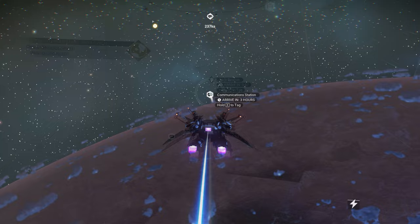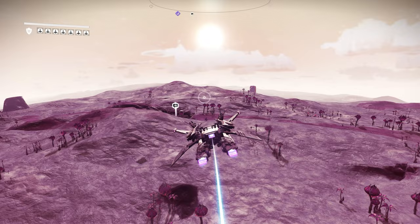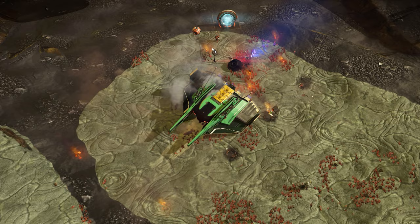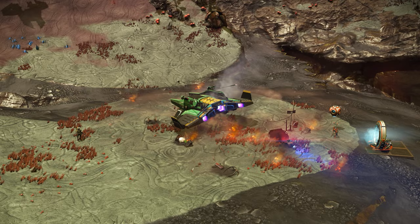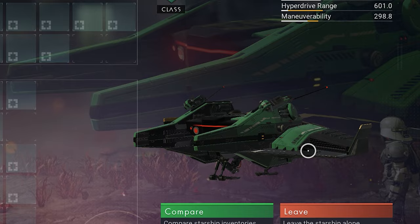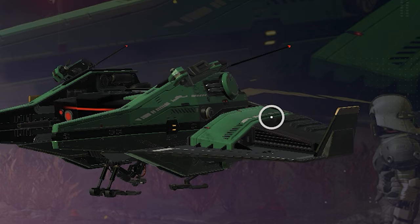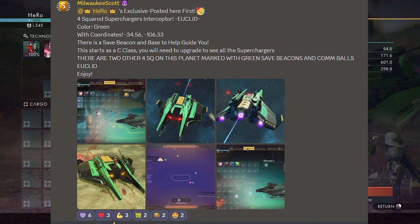If you see a communication station and the safe beacon, you need to go to it. Make sure you go to the right location. This sentinel ship is actually gonna be green and yellow color, and it's gonna be square four supercharged from this location. It actually has 3 thrusters. This ship was found by one of the best hunters in No Man's Sky — Scott, who has found more than 300 sentinel ships with 4 supercharged together, plus sentinel multi-tools.